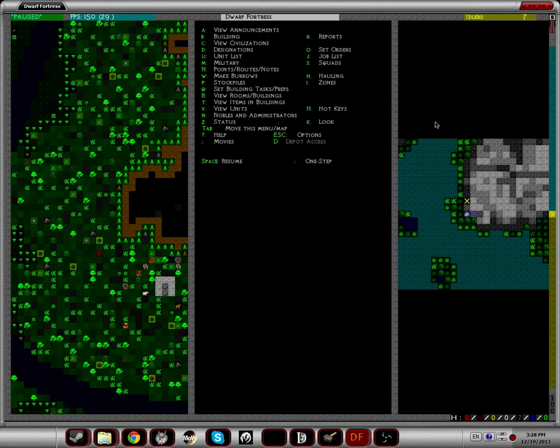Greetings everybody and welcome to Dwarf Fortress. We are in episode 2 where we actually embarked. All the items that you brought along you can reconfigure them depending on the region you're going to. If you're going to a scorching hot desert you might want to bring a lot more water because you're going to drink every 2 seconds — or more booze, because dwarves need booze.